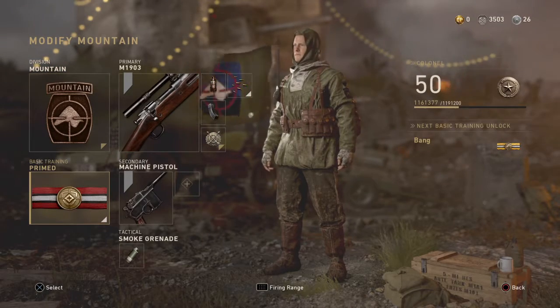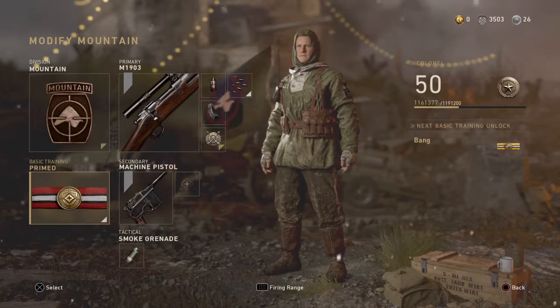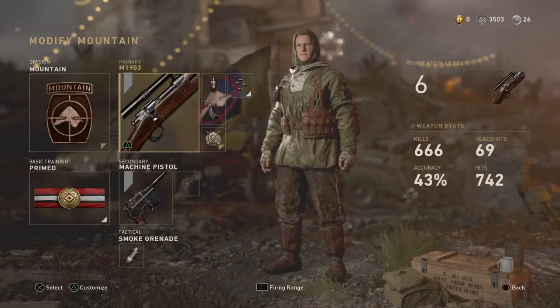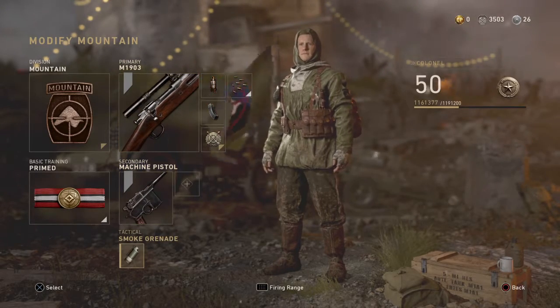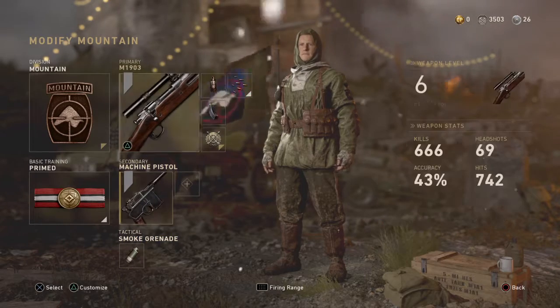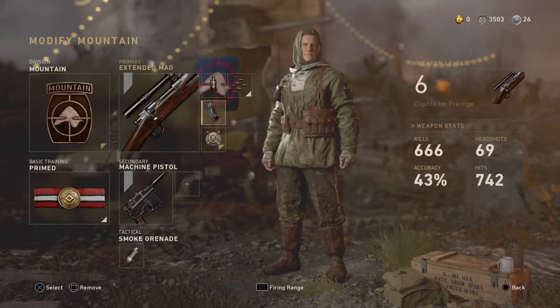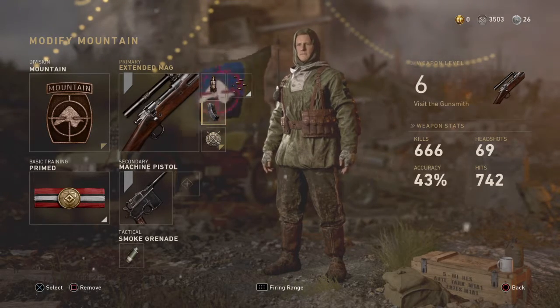You're gonna want basic training primed. Get the Springfield in your primary, just a regular machine pistol as backup, scrap some smokes if you wanna get on the move quickly. Get Ballistic Collaboration, Rapid Fire, and Extended Mag — this is the best class setup for the Springfield.